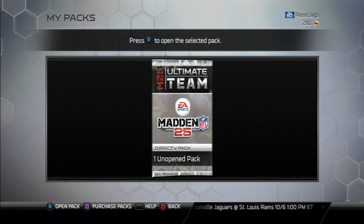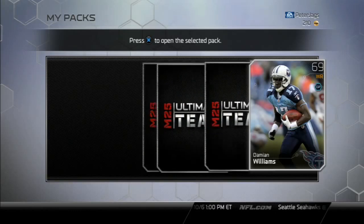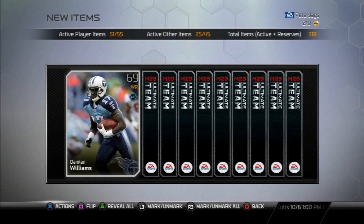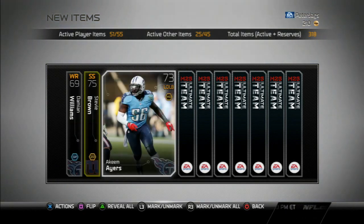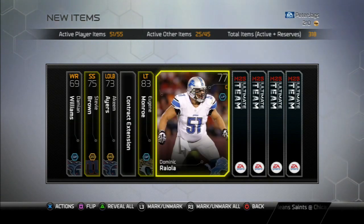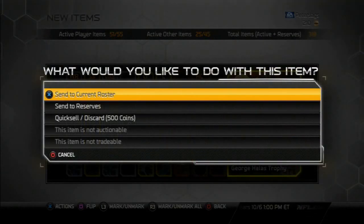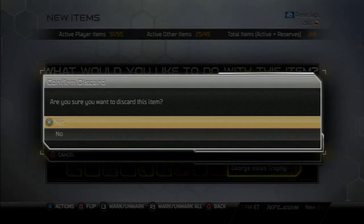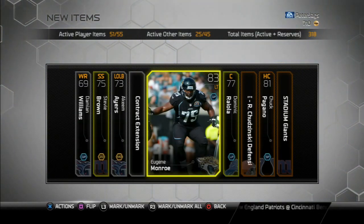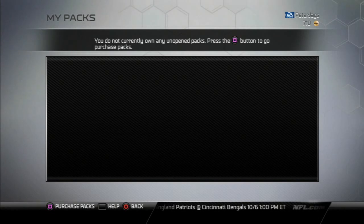To wrap this up, we have the DirecTV pack — maybe the luck will carry over. Here's Damian Williams. It'd be sick to get another fantasy or elite or something. We get Stevie Brown as our first gold, and three golds in here: Eugene Monroe and Dominic Raiola. We also get a Selmy worth 500 coins — not great, but it is something. We'll throw all that in reserves.